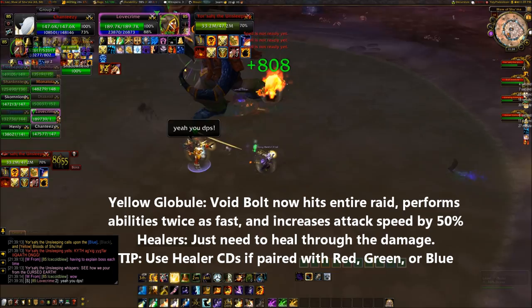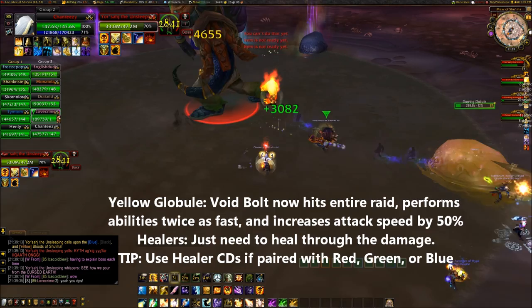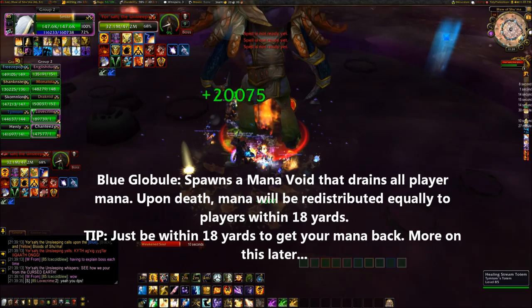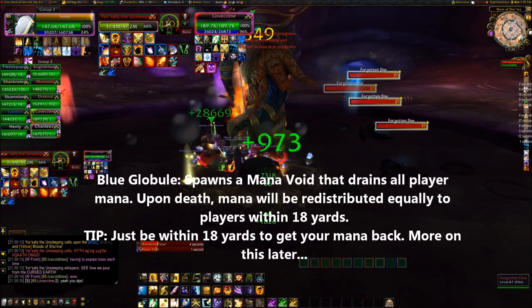Upon reaching Yorsajd, the Glowing Globule will empower his Void Bolt to hit all nearby targets instead of just 1. Yorsajd will also use his abilities twice as often, and his attack speed will increase by 50%. The blue blood is called a Cobalt Globule. Upon reaching Yorsajd, he will spawn a Mana Void, which is a new mob that does not need to be tanked. It will drain mana from all your casters and healers, storing the mana within itself.